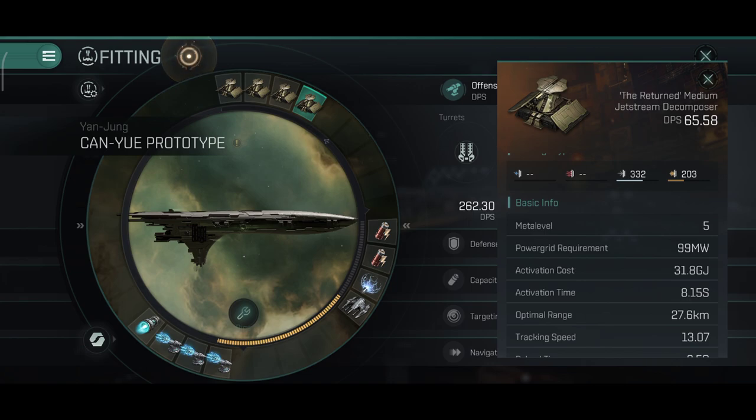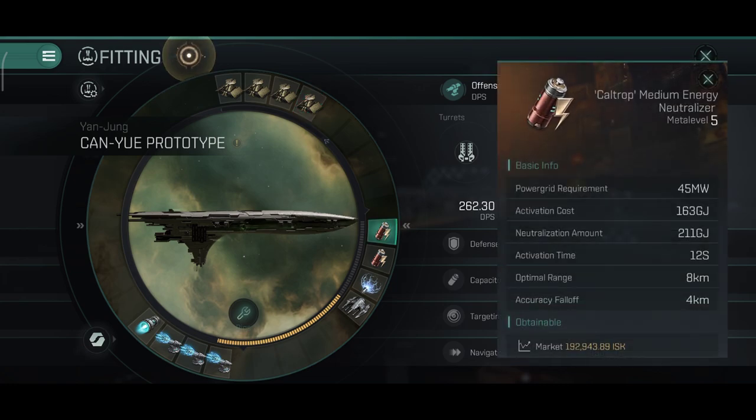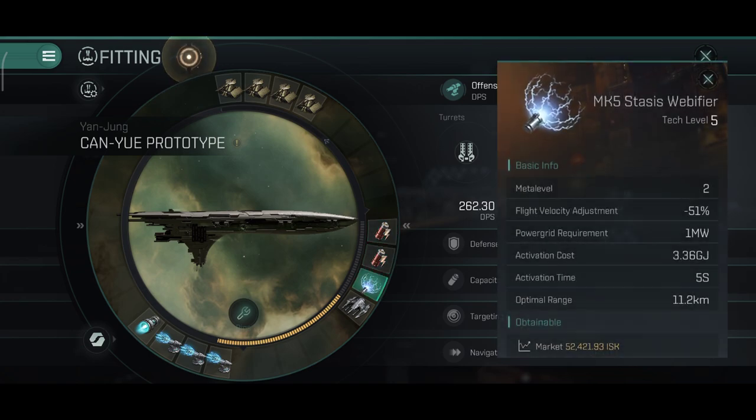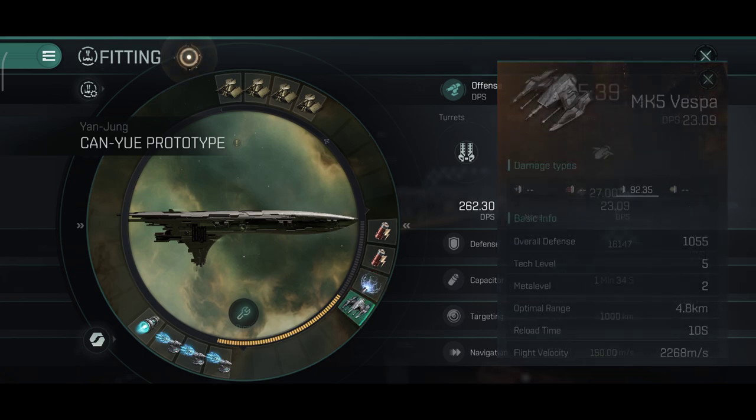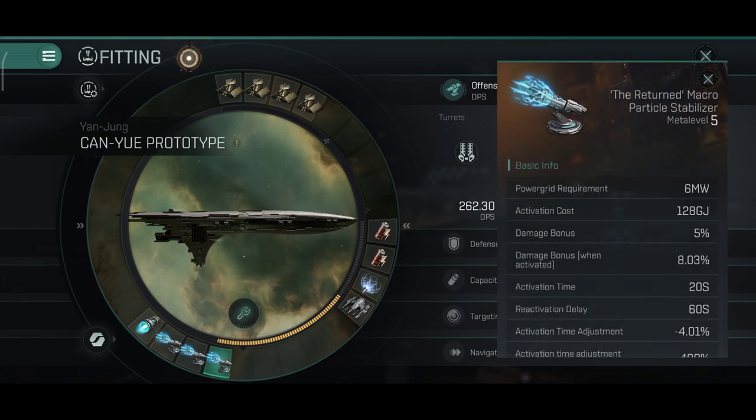This ship is still very powerful and it can be used in PvP quite well. However, I don't like to fly these ships in PvP because after all they are special edition ships, and they can be repaired with vouchers, but once you run out of vouchers the ship might be lost forever if you happen to lose it. In the medium slots I do have two neutralizers, a webifier, and of course a medium drone.